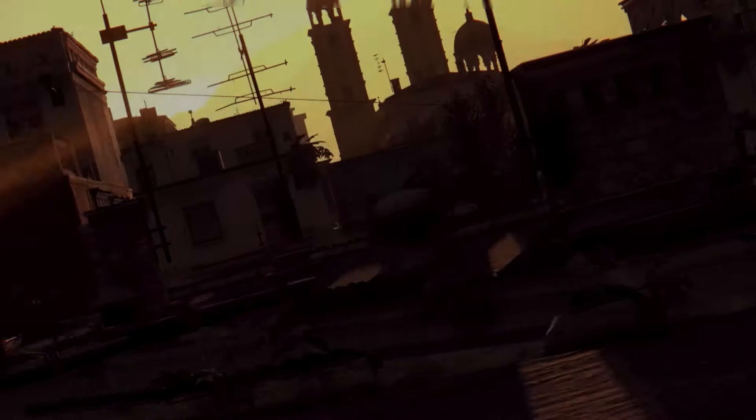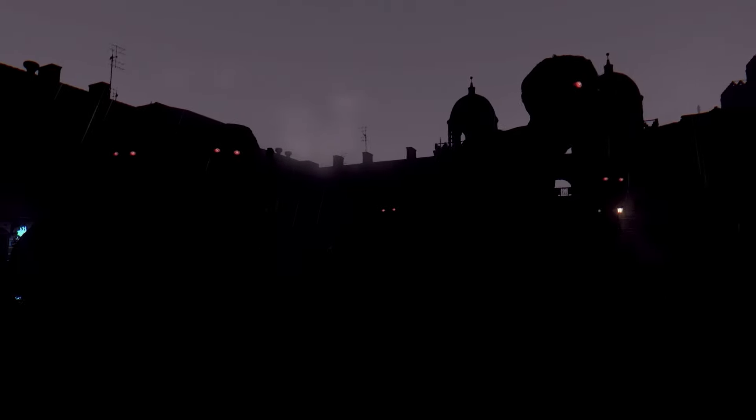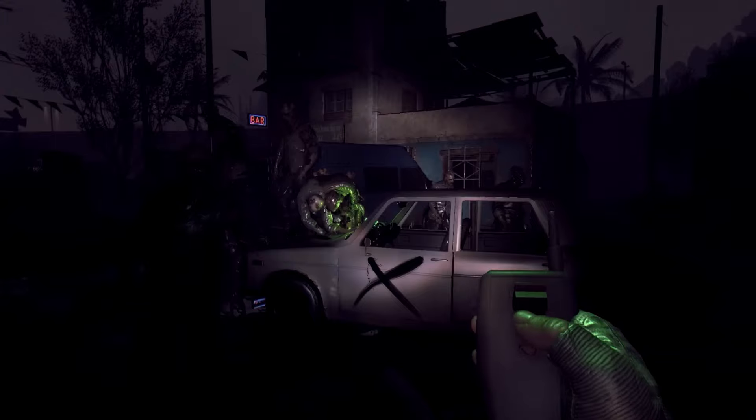The day-night cycle in Dying Light added an extra layer of tension to the game. During the day, zombies were relatively slow and manageable. But at night, more dangerous and aggressive zombies, known as Volatiles, roamed the streets. Nighttime was terrifying and required you to be extra cautious and strategic. The difference in gameplay between day and night kept the experience fresh and exciting.